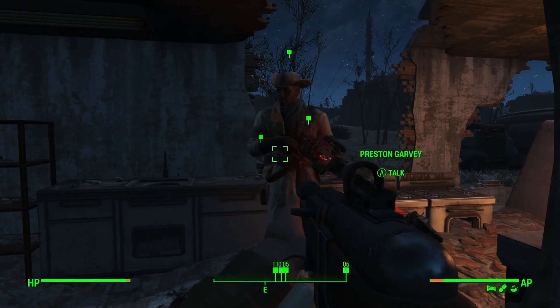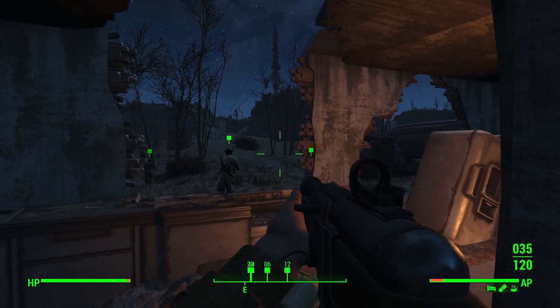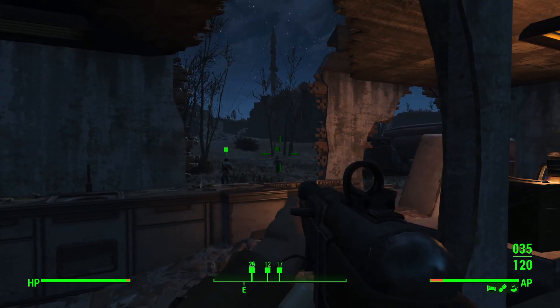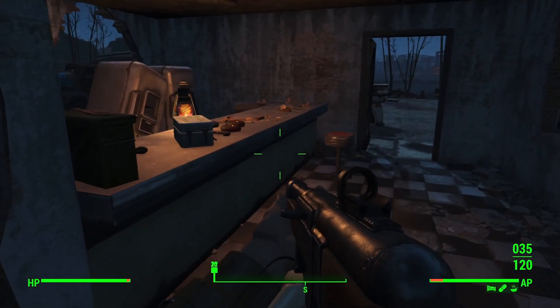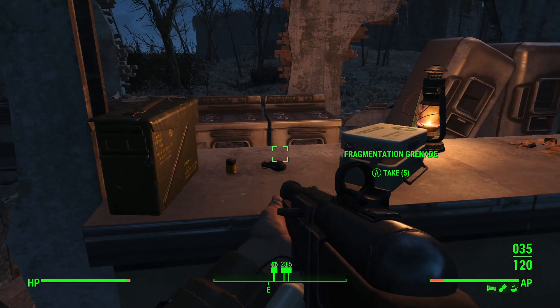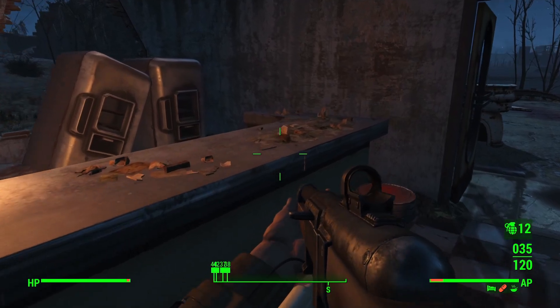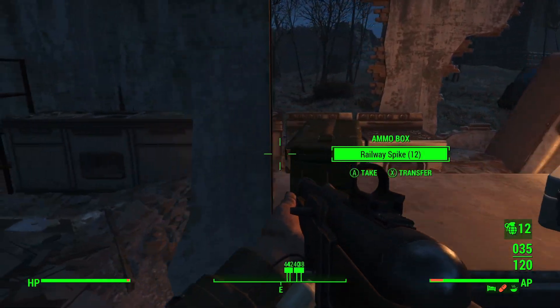We're going to talk to the Minutemen and we are going to be going with drawing the Mirelurks out of the castle, mainly so hopefully the Mirelurks target them instead of me. There are a few different options of which we can go about it, but I think that is probably going to be the best option.